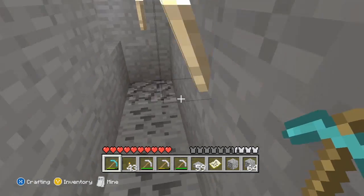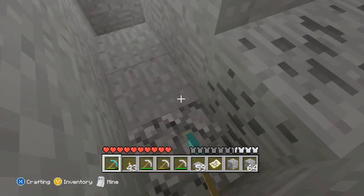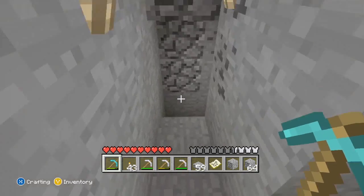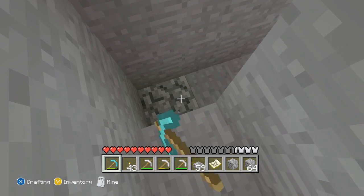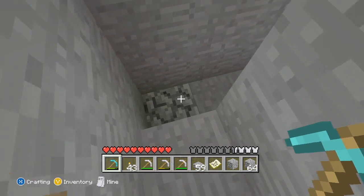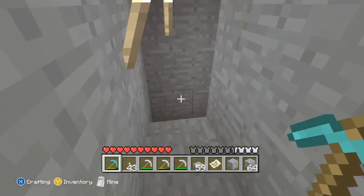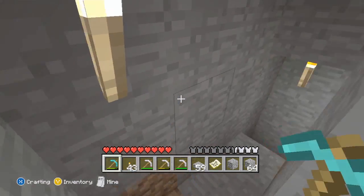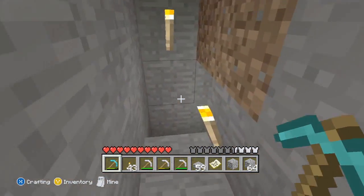I changed my pattern. I went one, two, three, and then down on the fourth one. It just makes it a little easier. You won't run into lava. And if you do, you'll be standing up here when you dig down. That way, it won't pour in and won't kill you. Keep that in mind because everyone who searches for diamonds somehow usually dies — they get killed by lava. Take a bucket with you, just in case, safety, with water.